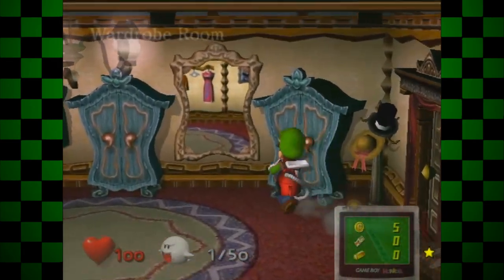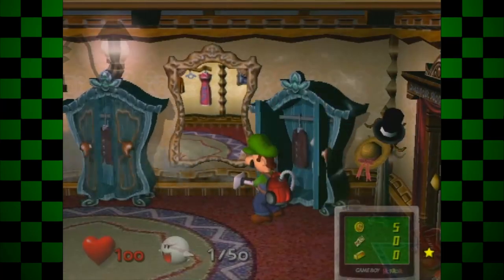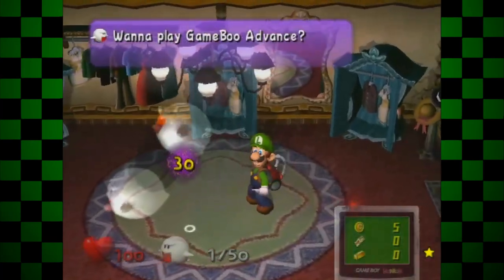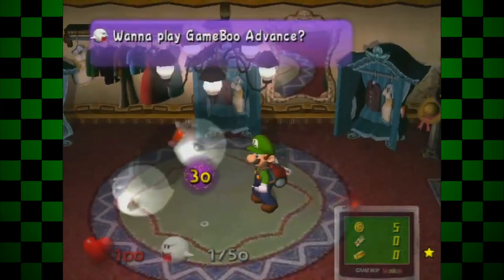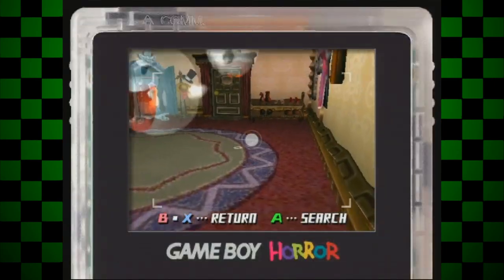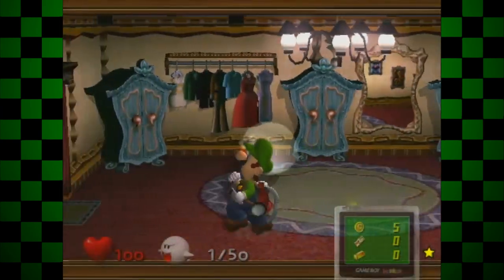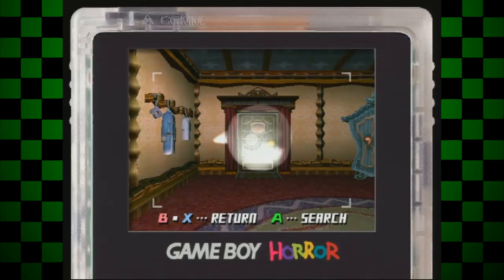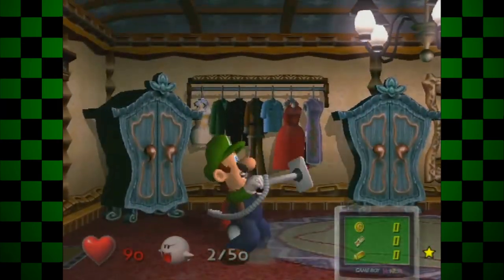Sometimes, more than one boo can hide in the same room. If you manage to activate two objects in a row containing boos, and start the process of the first boo entering the vacuum as the second one spawns, the first one will spiral out of control before straight up disappearing, and then reappearing without an HP counter. He'll stay there no matter what, even if you try to despawn him by leaving and re-entering the room. If you run into him, you'll get hurt. When you're done watching him hover, you can suck him up, and since you went through most of the capturing animation already, he'll almost instantly go in your vacuum.